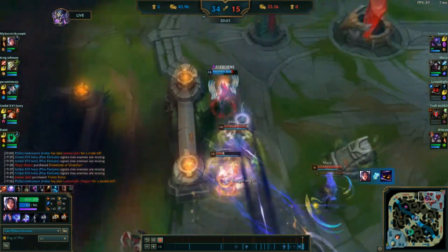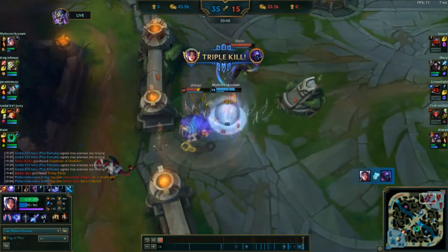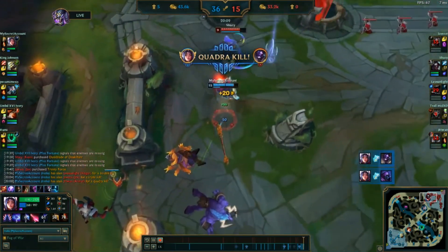If you're up against a Warwick, the same thing applies. You know he's going to ult you — if you can read that, it's super cool. You can place one E down wherever you like, and then as he's stationary ulting you, you can use the next part of your E.